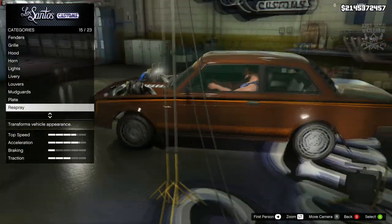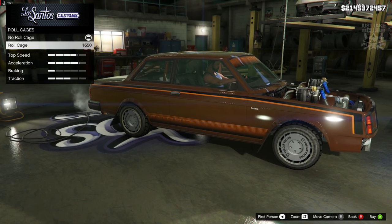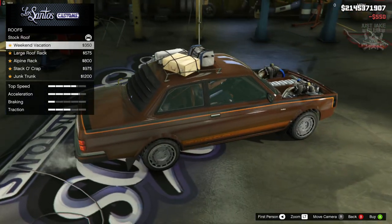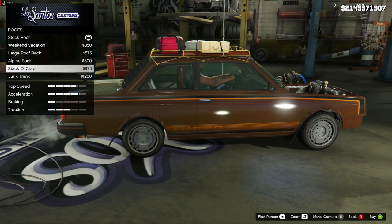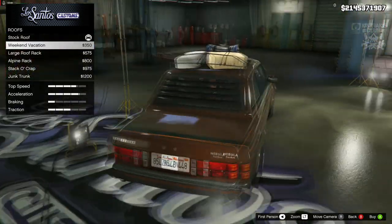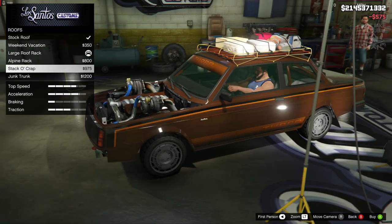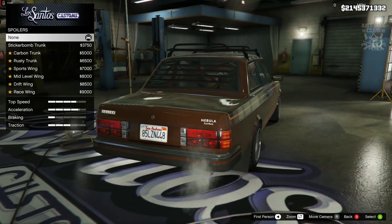We don't get a trim option on this car. We do have a roll cage option which unfortunately doesn't change the seats, but given we've got this crazy double turbo engine and front bumper delete, a roll cage makes sense — so we're going with that. For the roof we can actually add luggage or a roof rack. I'm going with the large roof rack because it adds to the old school feel without overstepping the mark.